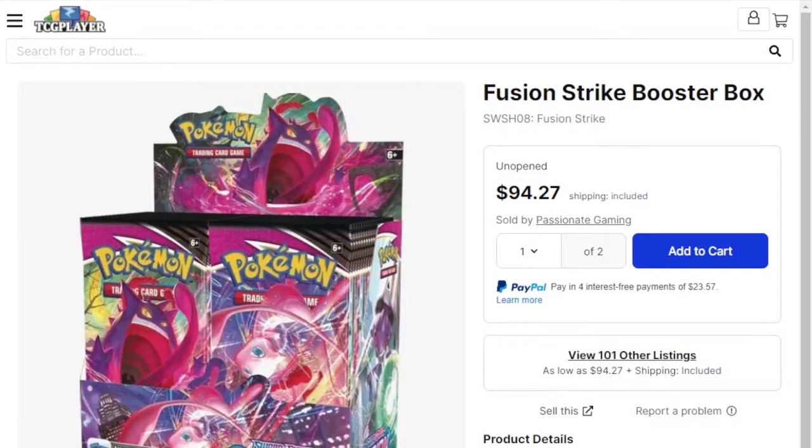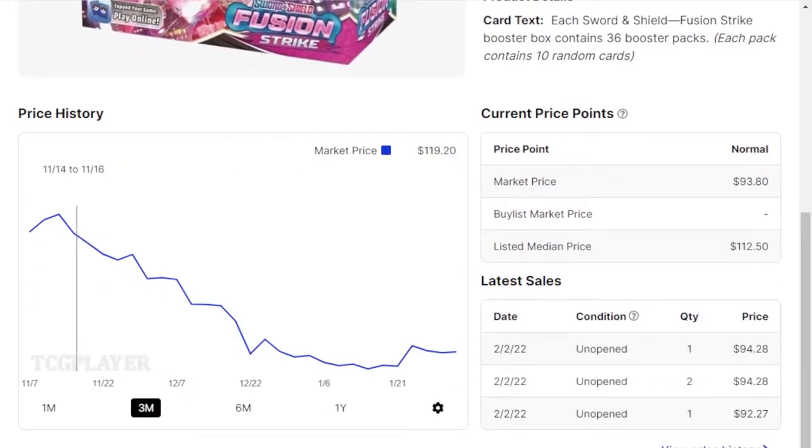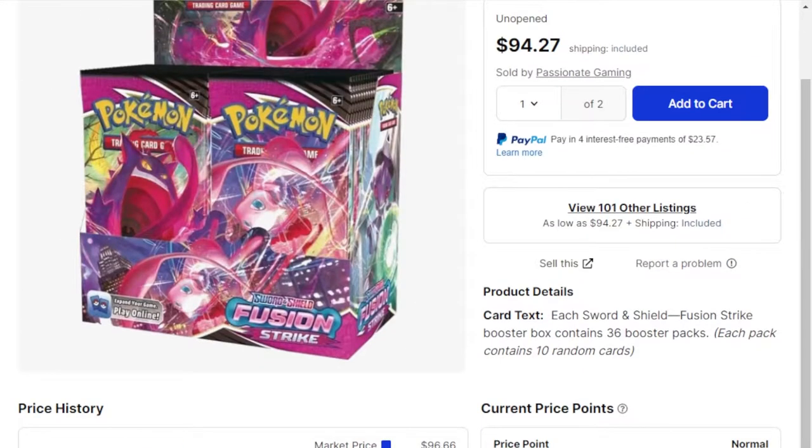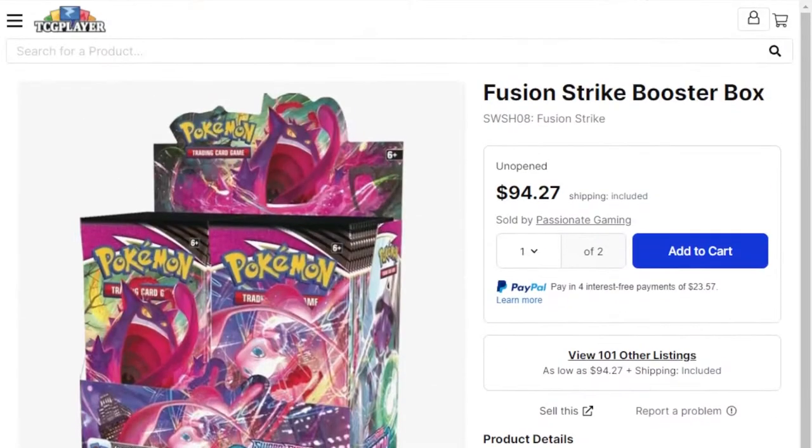The value of the box right now is sitting around $95. So let's say $95 is our target to hit. It has gone down substantially — it was about $120 when it came out and now we're down to $94. It did dip below. It is coming back up a bit, but the second wave just came out and is hitting stores. So the price should go down a little bit more, but we shall wait and see.